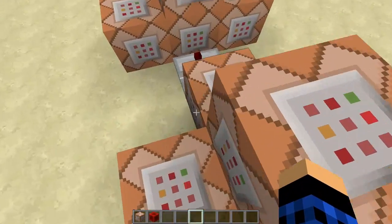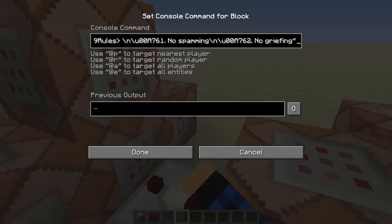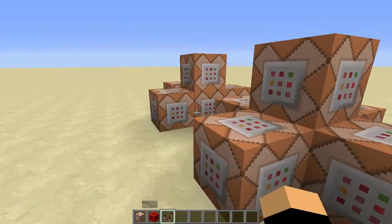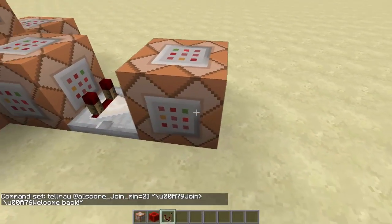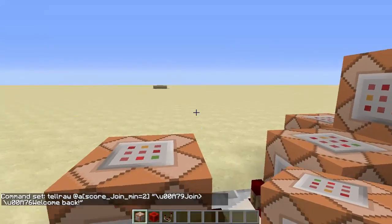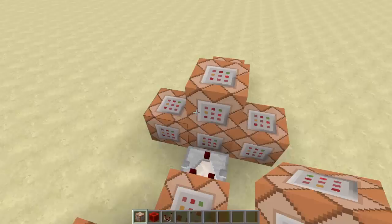So when a player joins after having joined before, we basically want to do the same things here but with different text — like 'welcome back' instead of 'has joined the server for the first time.' We just need to tellraw them. Let's do a simple tellraw @a with score_join_min equals 2. This score_join_min equals 2 targets everyone with a join score that's a minimum of 2, so if your score of join is 10 it will still count you. We'll make it gold and say 'Welcome back.' This is also the chance to tell returning players the rules again, just in case — you want to make sure they know the rules.